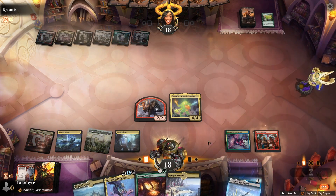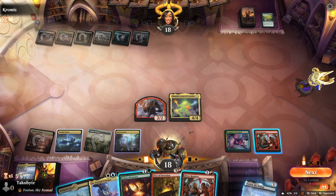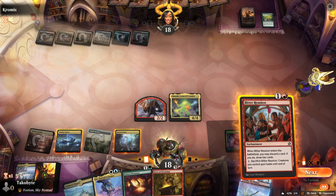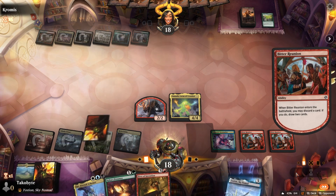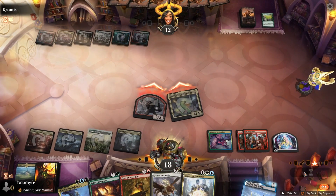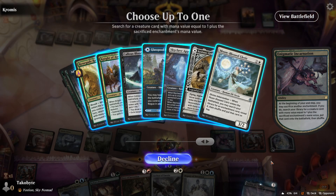Let's play Bitter Reunion first. So what do we get? Rathain — that could be pretty helpful.